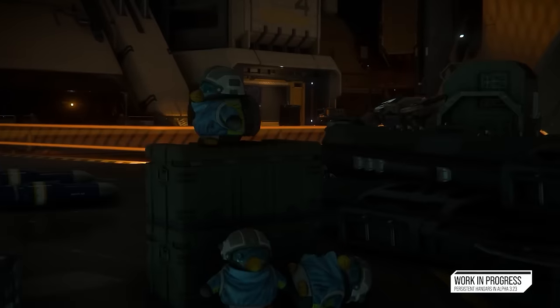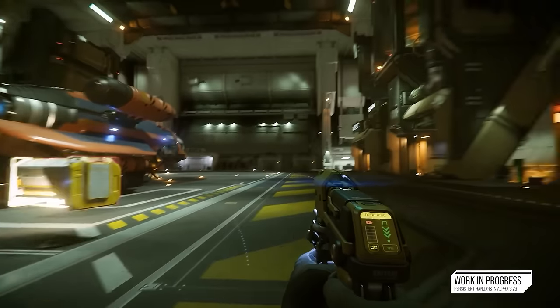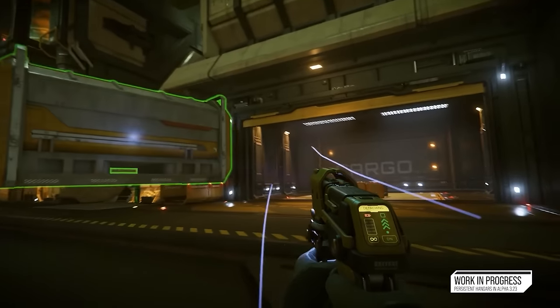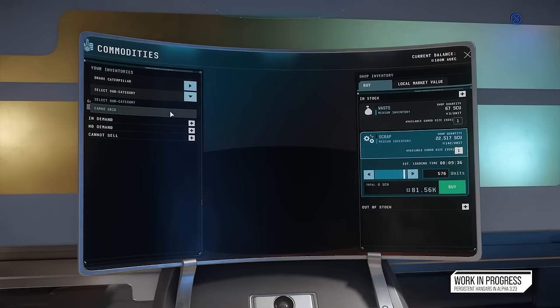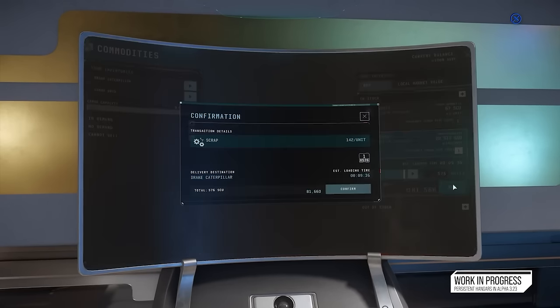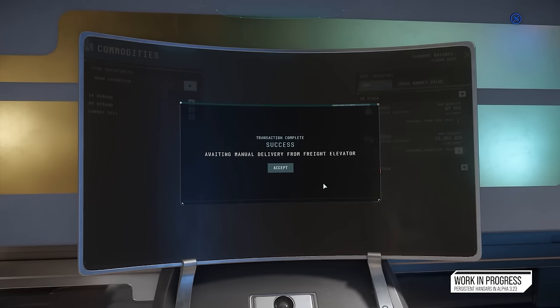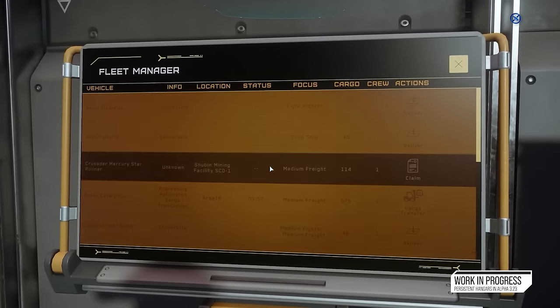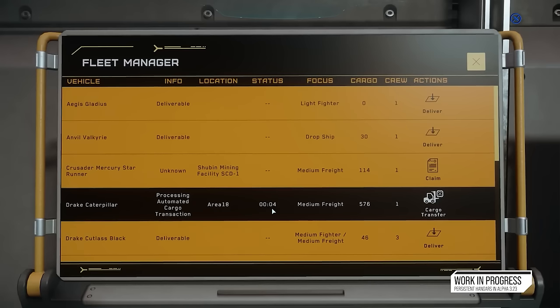Another big change to hangars is that there are now ASOP terminals within hangars at the public sections of spaceports as well, and in your hangars too. Ships can now be called up while you're in your hangar — they come up from underneath the floor via a floor elevator. If you want to put something back, you need to make sure it's in the right area. It's part of the additional expansion to the physicalization of the universe. Ships land on that platform and you can put them back into storage as well.